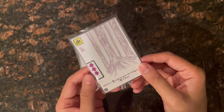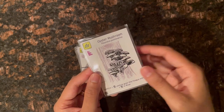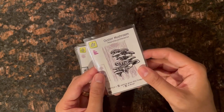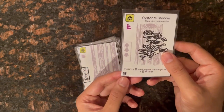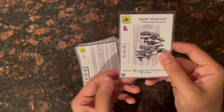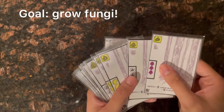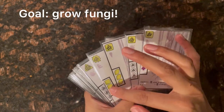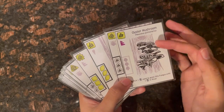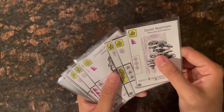At the bottom of each card is the fungal effect, which takes place immediately after you grow a fungus — some are helpful, others are hurtful, and some are neutral or random. Finally, at the bottom left there is a forecast symbol on some cards, which allows you to change the direction of the wind.